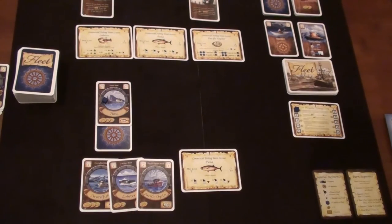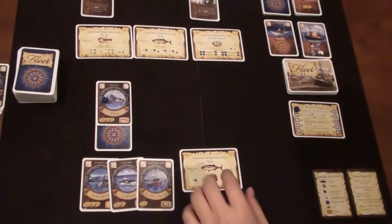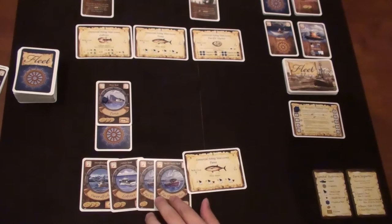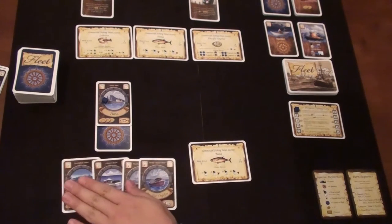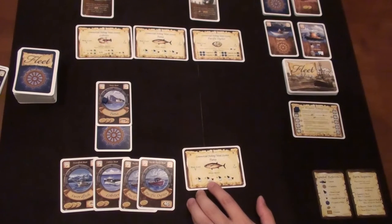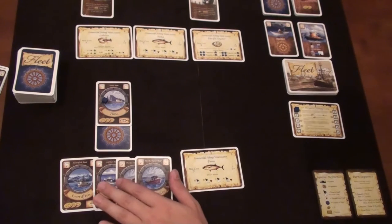Wait — I got the tuna draw bonus so I should have gotten two cards. With the tuna bonus, I get to draw two and keep two. If I get another tuna license, I draw three but have to discard one, keeping two. Then draw three keep three, draw four keep three as I accumulate more tuna licenses.